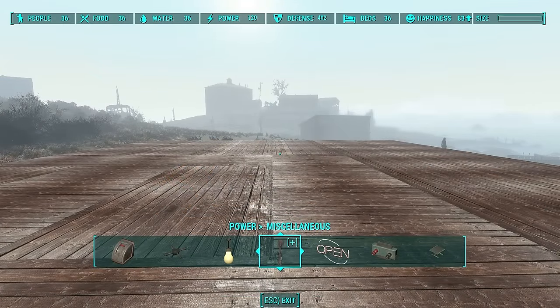Next, go to one of your settlements and build it. You're gonna have to have a huge settlement with lots of room. That's why I chose Spectacle Island, and you're gonna need a very large flat platform, otherwise it's gonna look horrible.